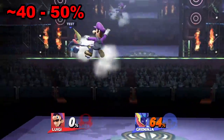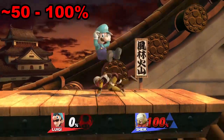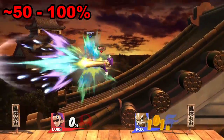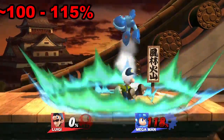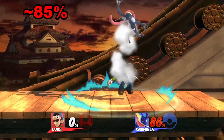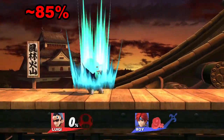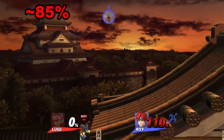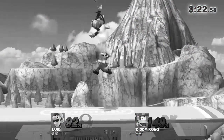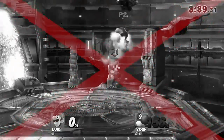From about 40 to 50%, the only true follow up is down throw into two forward airs. From 50 to about 100%, you'll only be able to get one guaranteed follow up, which is an up air, back air, or down air. From about 100 to 115%, follow up with a cyclone. If you catch a fast faller with no DI at around 85%, an up B follow up is possible, but you'll have to be extremely fast. Compared to pre-patch, the growth of Luigi's down throw has increased drastically. The most prominent change that comes out of this is that the down throw to cyclone kill setup is no longer guaranteed.